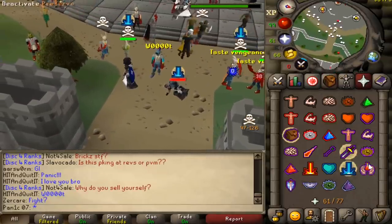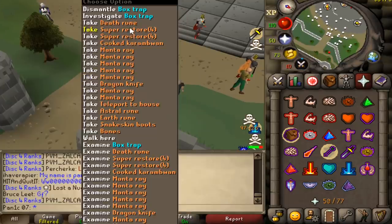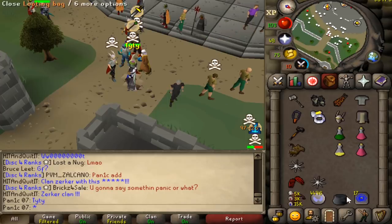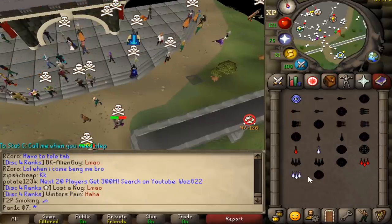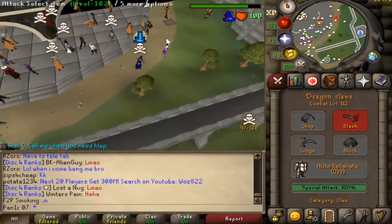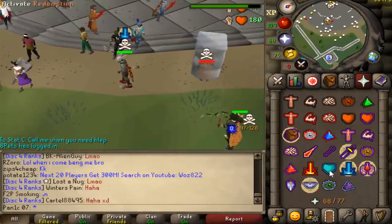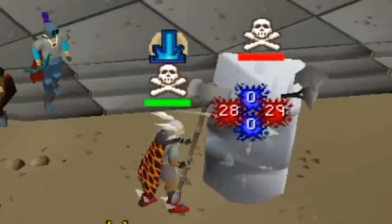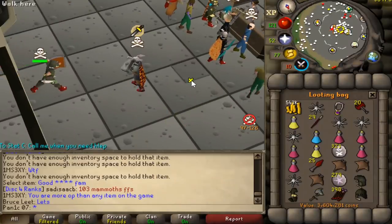We got him — good fight bro, unlucky. Why does this guy have so many restores and brews? A bit weird — thanks for the box bro. Loot: 260k — I think he was actually unskulled, not too sure. That was beautiful! Forgot to bank the loot from the fight before, but yeah it's about 3.3 mil loot — pretty good.